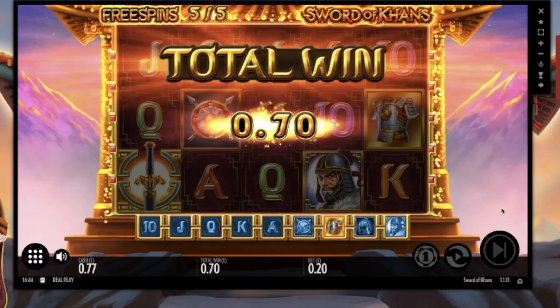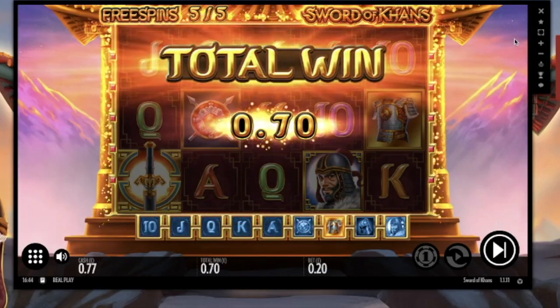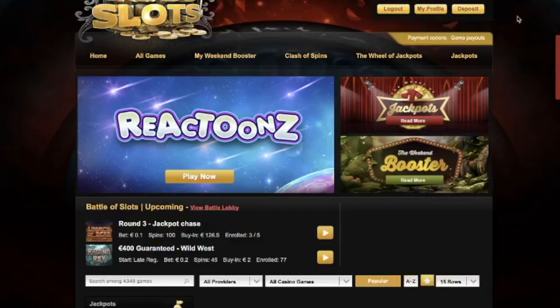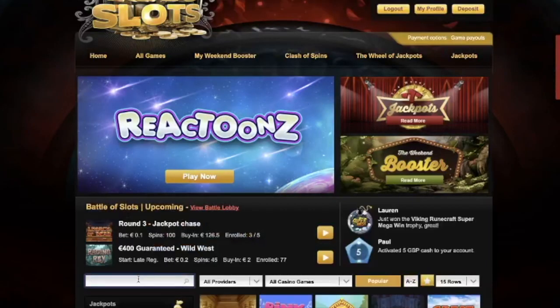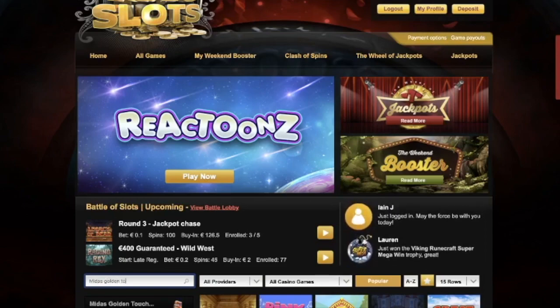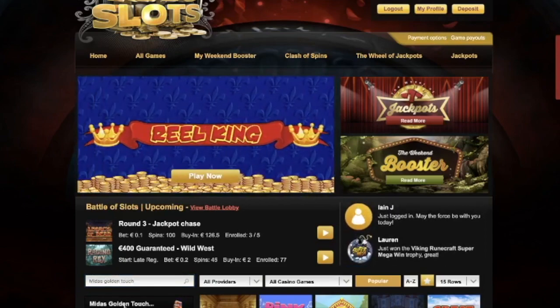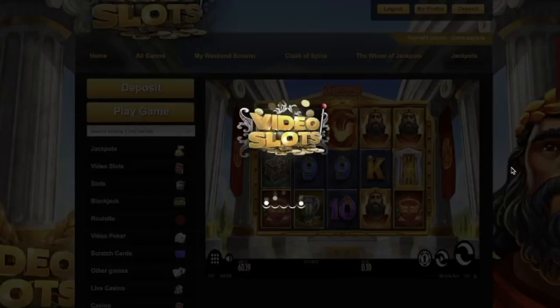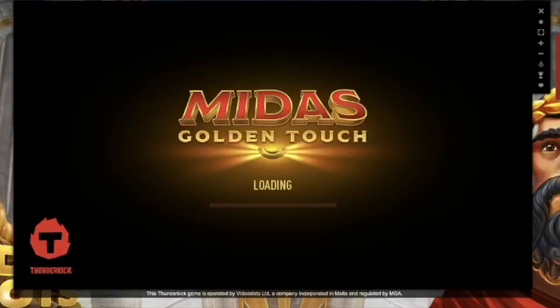Right, another great start — 70p. Okay, let's hope the next game, Midas Golden Touch, goes a lot better. Again this week this one is also on 20p. I think it was alright last week, so let's hope it's even better today.